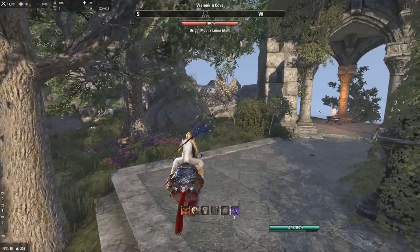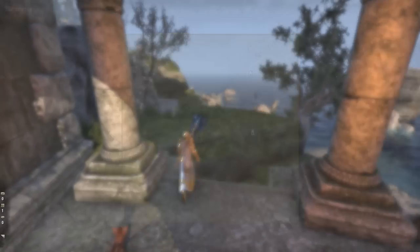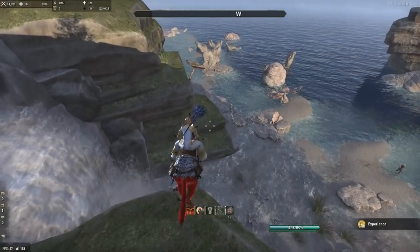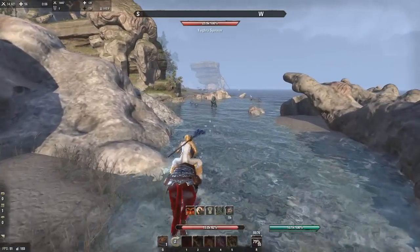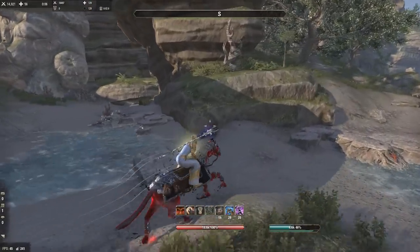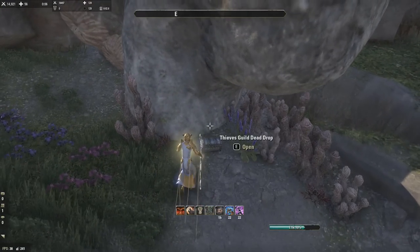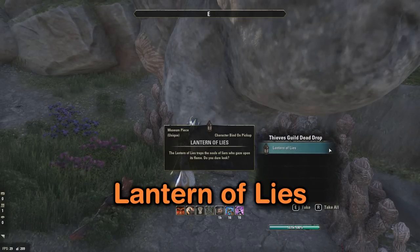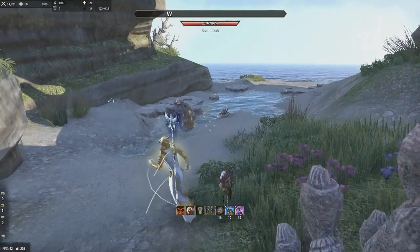We're nearing the first relic right now. I traveled to Alenore and there's a world boss down here at Welkin Cove, which is the same thing referenced in the first hint. We're just going to ride past the world boss and it should be here - yep, right here. They're basically all in these little chests. It's the Lantern of Elias. When you pick them up they have various effects.